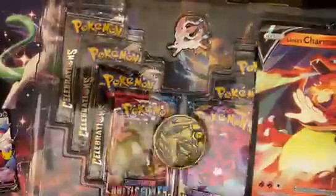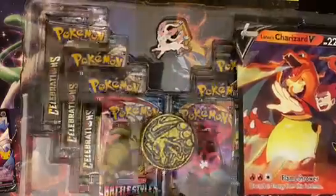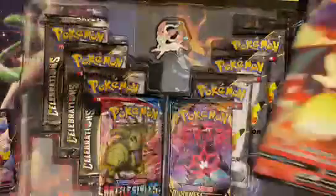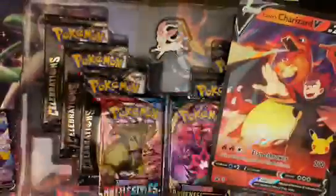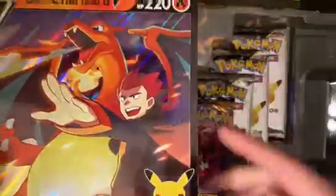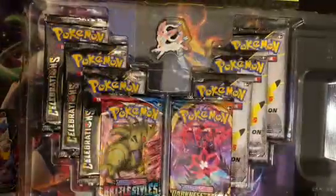I'm knocking my sleeves off. We got a coin here — got a gigantic Charizard coin. That's cool. We got the Jumbo — Lance's Charizard V. What a big boy there. Stick that right there.